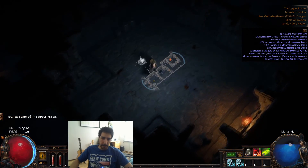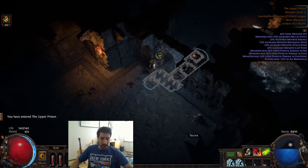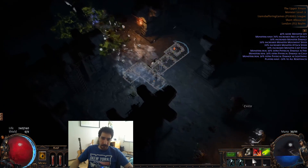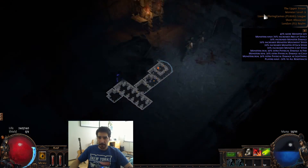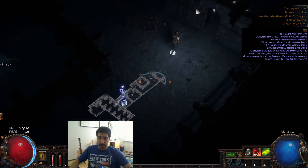In the Upper Prison, when I'm playing Essence Drain I usually try to get one more level on my Caustic Arrow so I'm well prepared for Brutus. I'll see if we get it - you can go without, but I just like the extra damage.